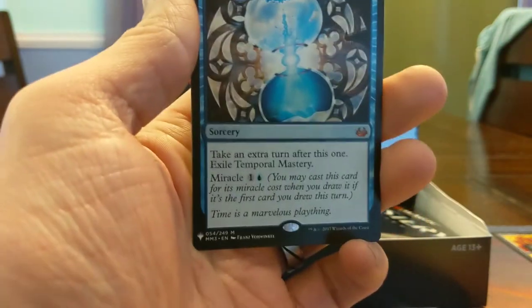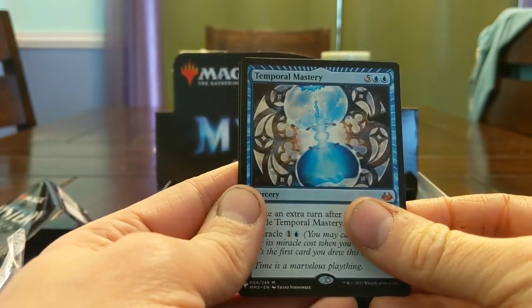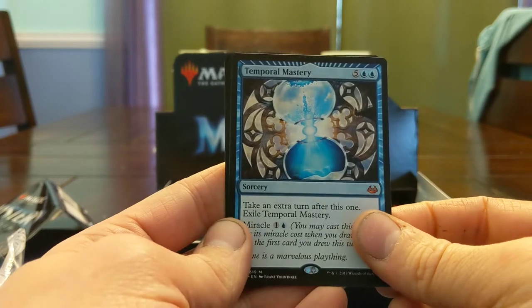And Temporal Mastery! This card's sweet. I have a copy of this for Commander — just a super sweet time walk. Sometimes you're fine to just pay seven and ramp it with growth spells to get another combat step.